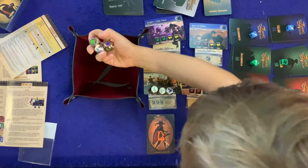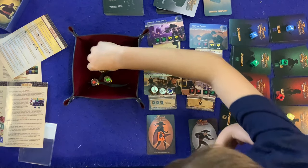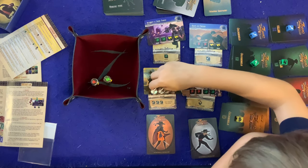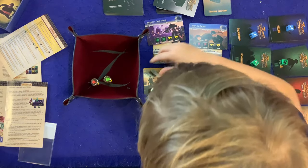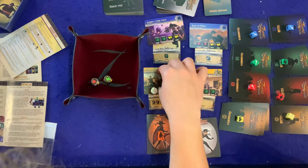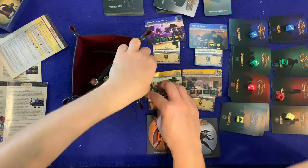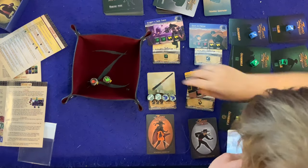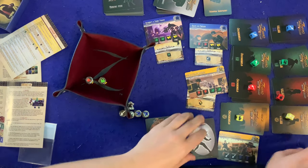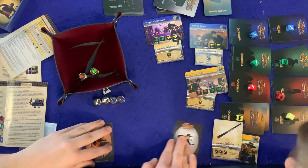If a player joins you, you may use any of their equipment in addition to your own during your roll. Sean succeeds — he's exposed the bamboozler! The feat card goes in front of him, and he takes the bamboozler's staff, which lets him set three thrust dice to any value he wants. A new heroic feat — Subvert an Extortion — and a new common equipment card are added to the board.